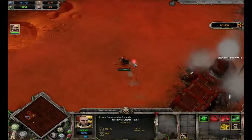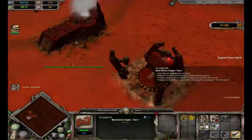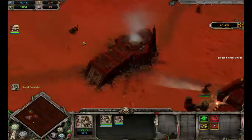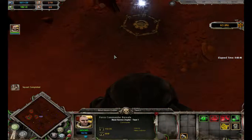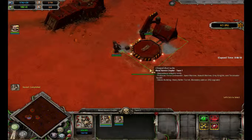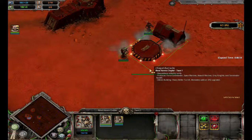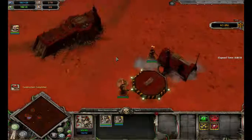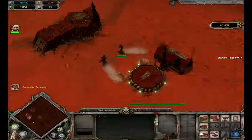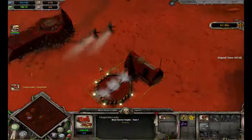If you guys ever play a skirmish and put it on insane or something like that, you will — and they're on your team — and immediately, as soon as the game starts, you'll just go over and look at their base, and they'll usually start out with like two free units. For instance, Tau, I know off the top of my head, starts out with like two stealth suits. Instantly already built. So, the game does cheat, but that's the game.